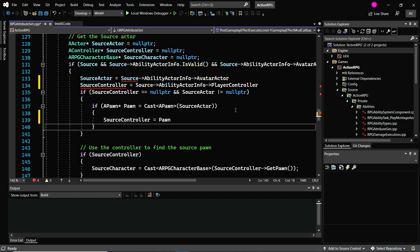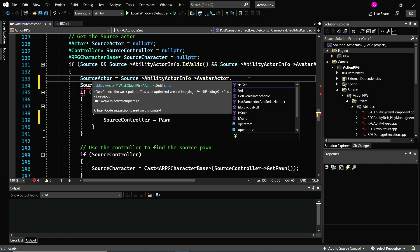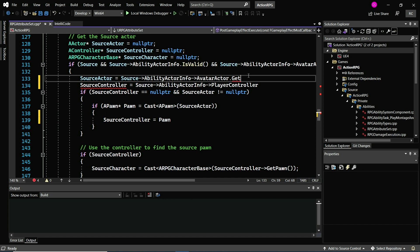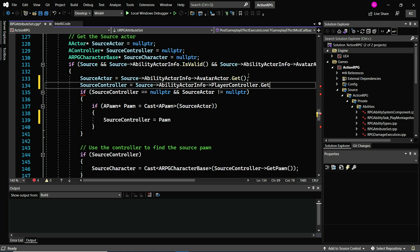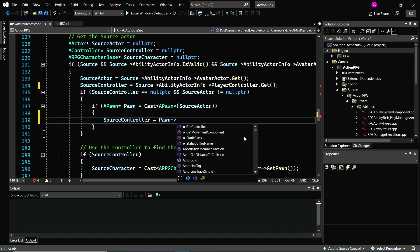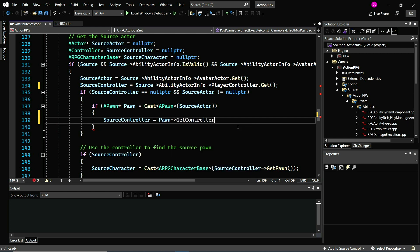Here, let me demonstrate how IntelliCode works with member access. When you press a dot, IntelliCode suggestions will show up with a star. The star denotes that this suggestion is from IntelliCode. You'll get another IntelliCode-based suggestion. The arrow operator also brings up a list of IntelliCode suggested items, denoted by the stars. In this case, the top suggestion is GetController. With IntelliCode for Unreal Engine, power up your experience of developing Unreal Engine games in Visual Studio.